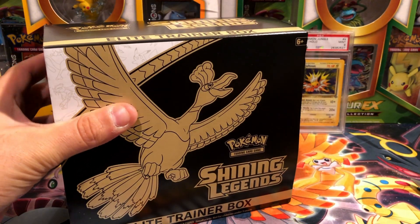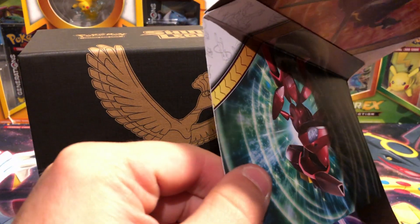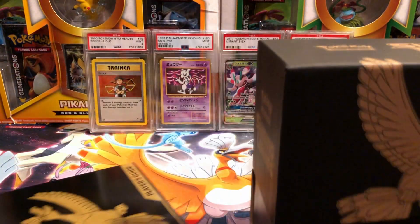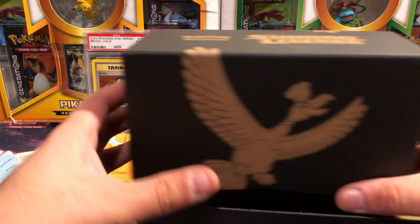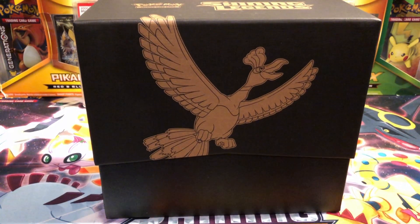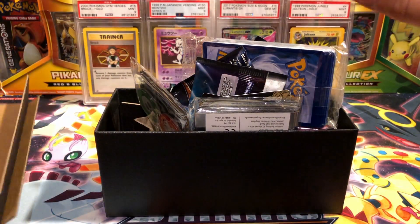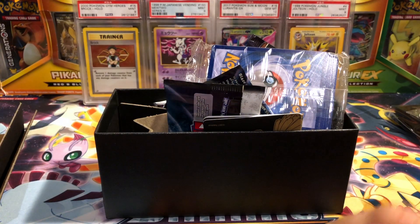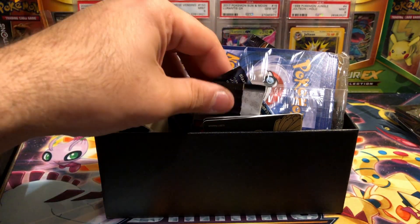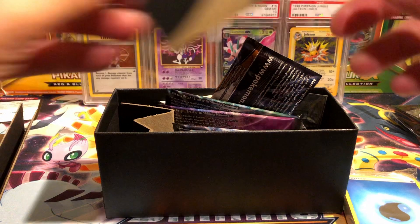I did open up one of the packs on Twitter if you want to go check that out and see exactly what I'm talking about. We're not interested in the contents of the elite trainer box outside of the booster packs - we all know it comes with sleeves, a book, cardboard for stability, and its brand new sleek design. Let's grab all this stuff out. It does come with these sweet sleeves and a code card - one of you beautiful people can go ahead and take that and use it. We got our energies and our dividers.